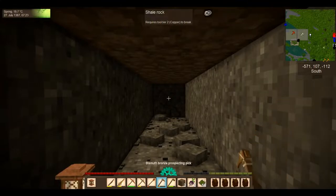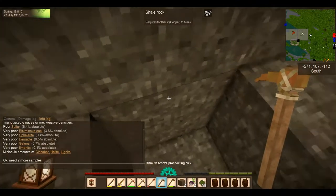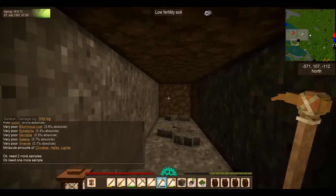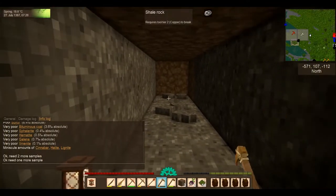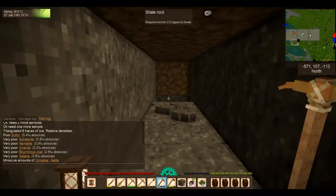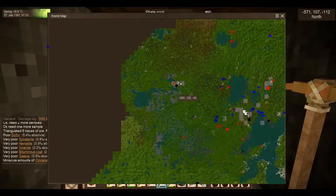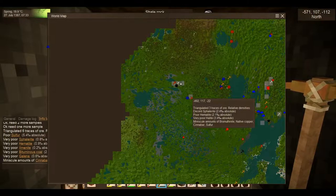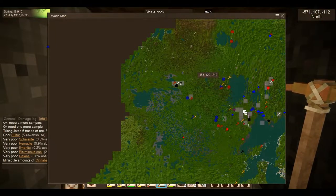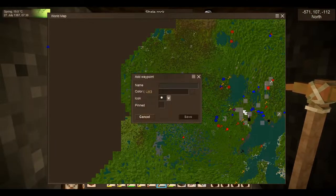Let's see if we got anything in this chunk. Just go ahead and do that one, it'll be all right. Hematite 0.9%, but that's not that great because down here we have 2.1%.